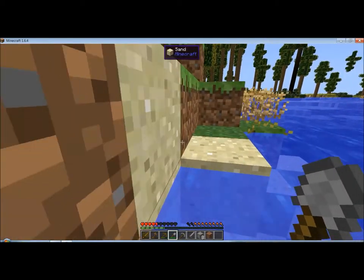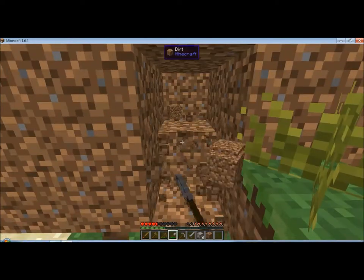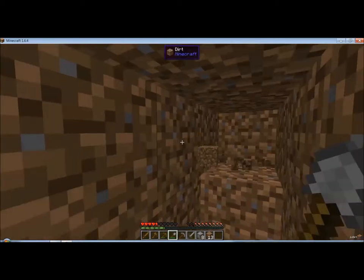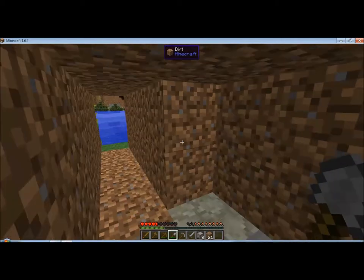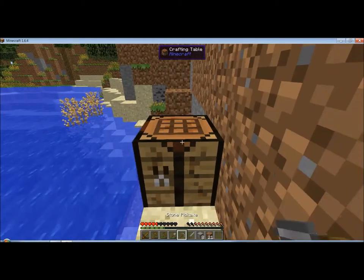There we go — let's come up here, and tonight we're going to live in a small tunnel in the ground. We don't have any torches either, but I did see some coal, so that's good. There's coal right there, so that's a good thing.